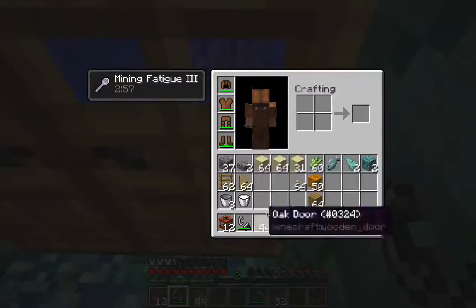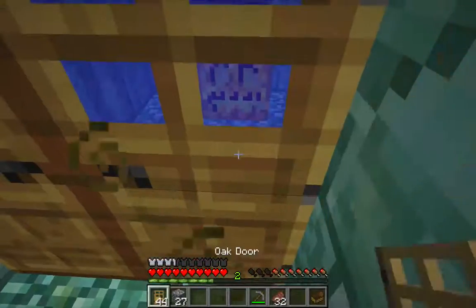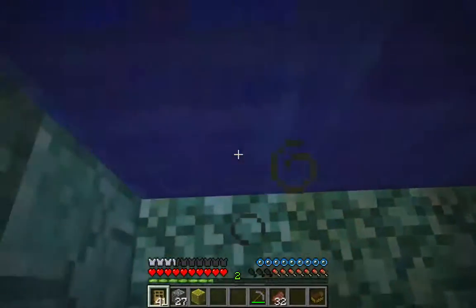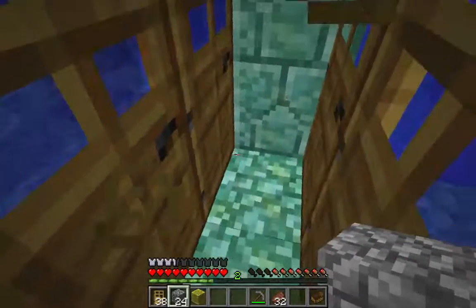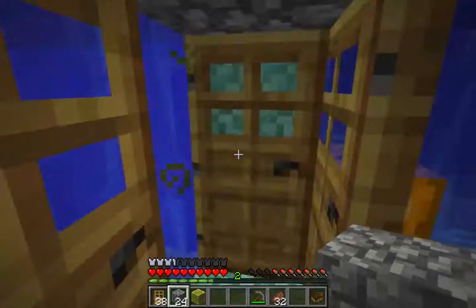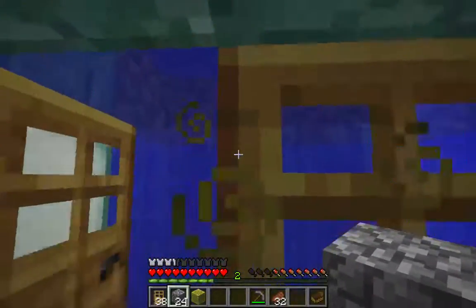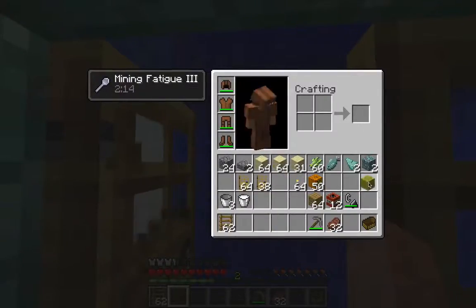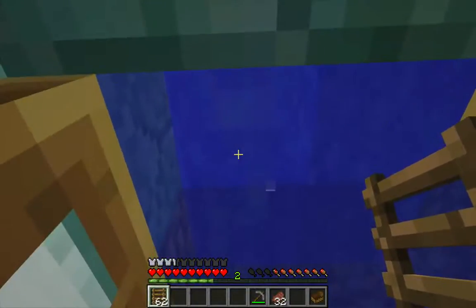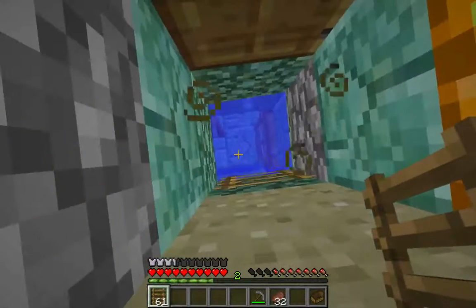I'm going to head back up to my original airlock. I need to grab my ladders. I'm going to need to put a ladder right underneath that sand pillar — right there. Just a swim, jump, and climb onto the top of this ladder. There we are. Now it's just a matter of using a sand pillar to get up to the top.